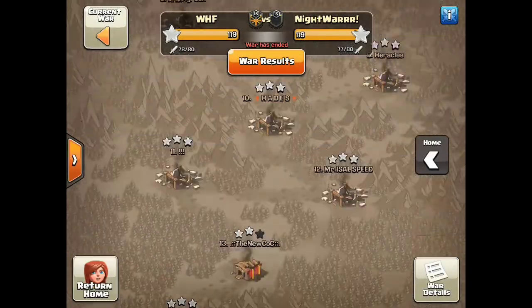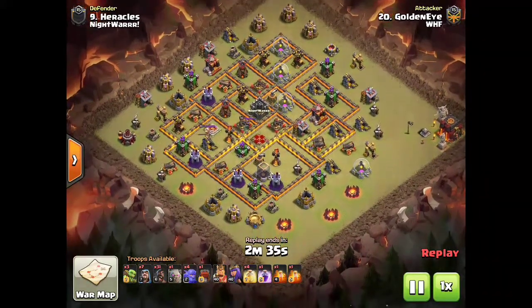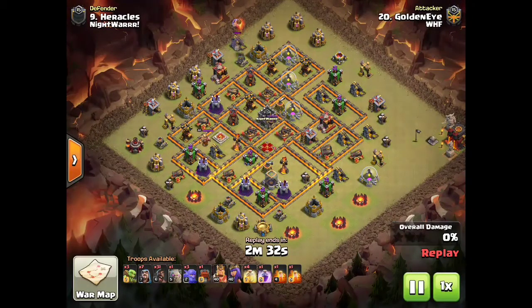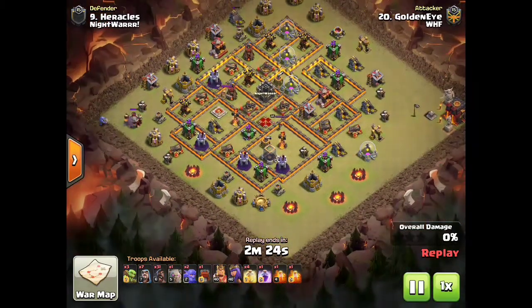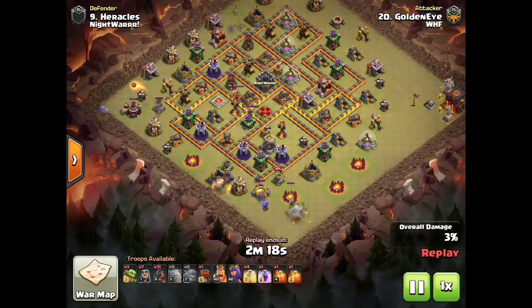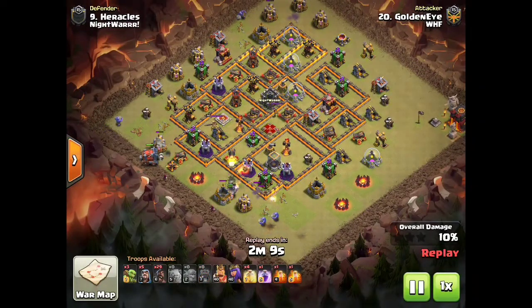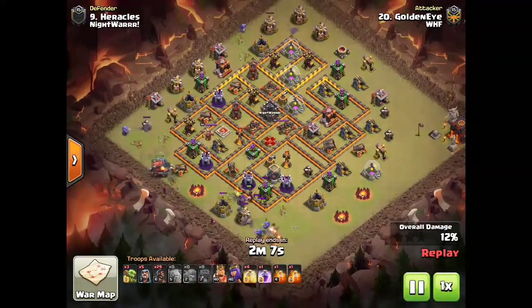Now we're going to see the cleanup hit on that one, done by GoldenEye — GoldenEye went six-pack this war. He brings a few more bowlers and gets a couple extra bowler bounces to improve the hog pathing. He takes care of those free mortars with one bowler, another on the left side, and one at the bottom. Other than that, his army is largely the same — he's got one less hog, maybe a few more funneling cleanup troops. It's going to go pretty much the same, except instead of a freeze and a poison, he's got two poisons.